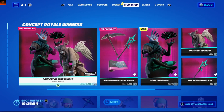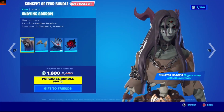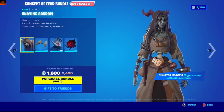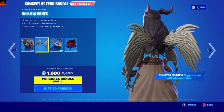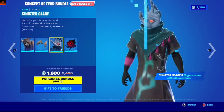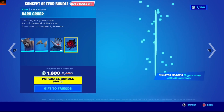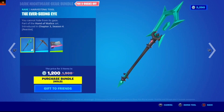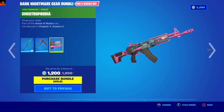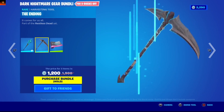Hi guys, it's your boy gosh5gaming speaking. In today's item shop we got a new bundle: Concept of Fear bundle. Items include: Undying Sorrow, Sleep No More, Hollow Bones, None Can Run, None Can Hide, Sinister Glare, Dark Glass Grasp. Also the Dark Nightmare Gear bundle, the Ever Seeing Eye, and The Ending.